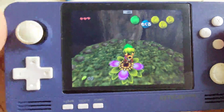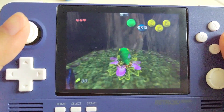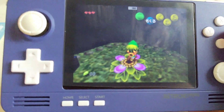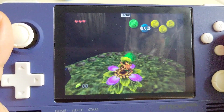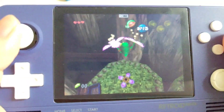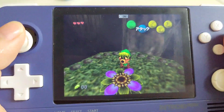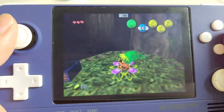Moving on to Moopin 64 Plus FZ. The control is fine. There are some kind of sound glitches sometimes, but the graphic performance is not as good as Super 64 Pro. Look at the flower — it's not as clear as Super 64 Pro. And you can tell from Link's hair as well.